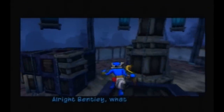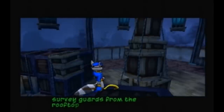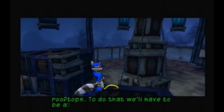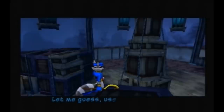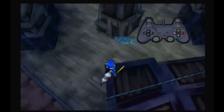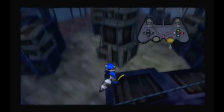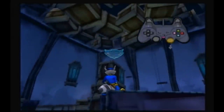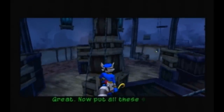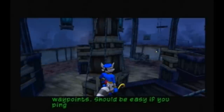All right, Bentley. What's next? As you know, it's very useful to survey guards from the rooftops. To do that, we'll have to be able to look down at them. Use the right analog stick. Try to find the marker I'm projecting down there. Now look up at that pillar — I'm projecting another marker. Put all these skills to use and get to the remaining waypoints. Should be easy if you ping them with the L3 button and look around.